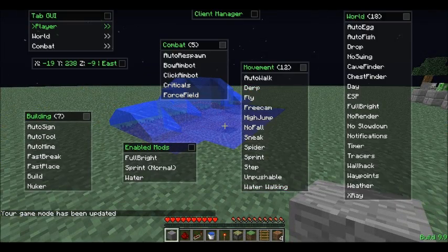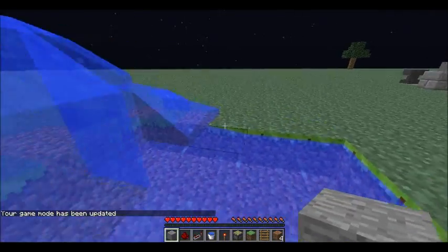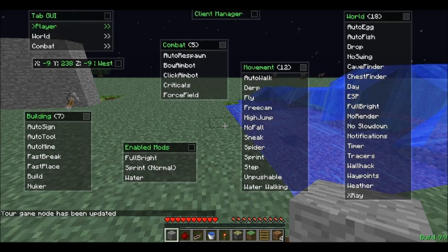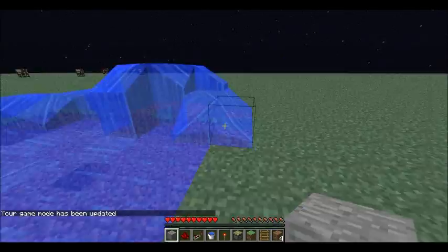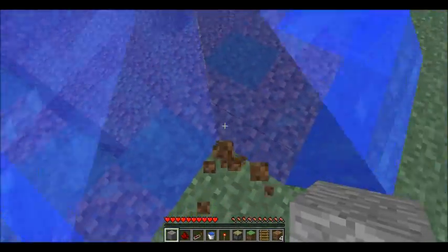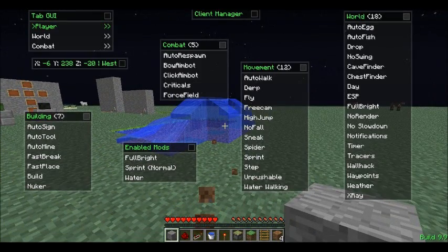So water walk — water's on. You just basically walk across the water. And you can also do this with lava too, but don't jump into it. It just keeps you from going into it. It's actually very helpful and useful. See how it doesn't let me go in the water? That's how it works for lava. But you cannot walk on water — or on lava.